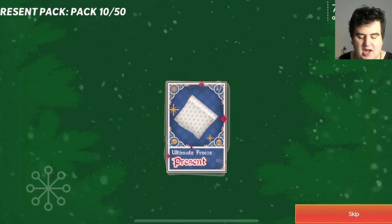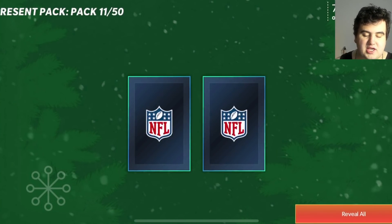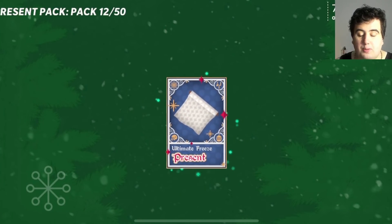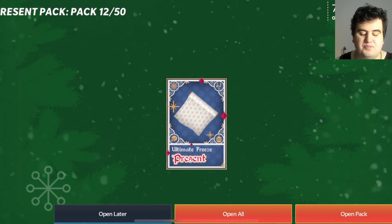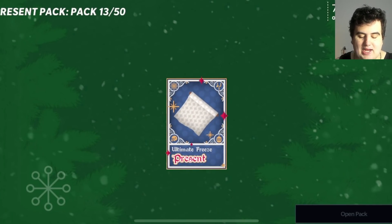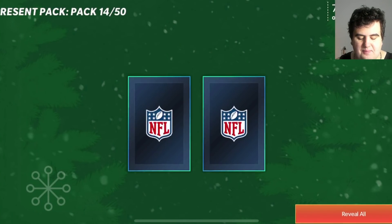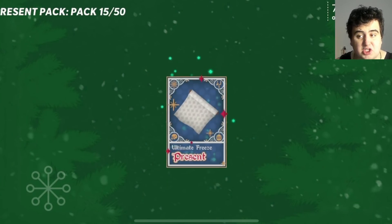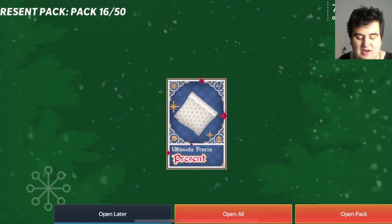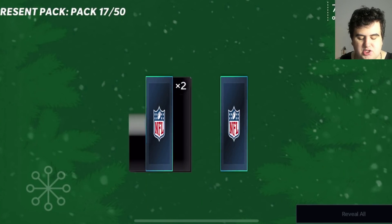I could have used the gems for program stamina, but I thought doing packs would be more fun to film than playing live events. It probably would have been smarter to play the live event blitz with those gems as program stamina, but I'm doing it for the boys, for the channel. Pack 13 of 50 — present number six, ultimate freeze small. Pack 14 — present one and wrapping paper.